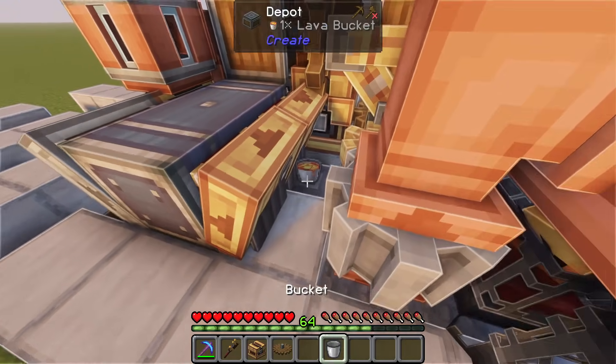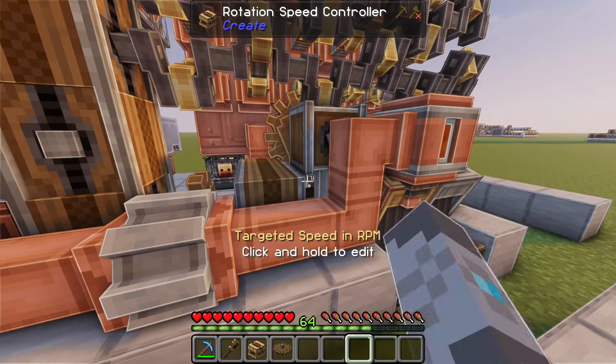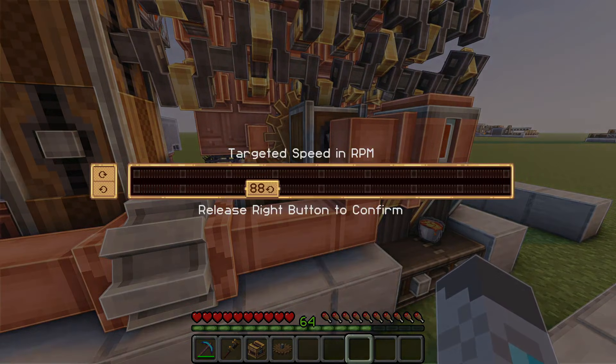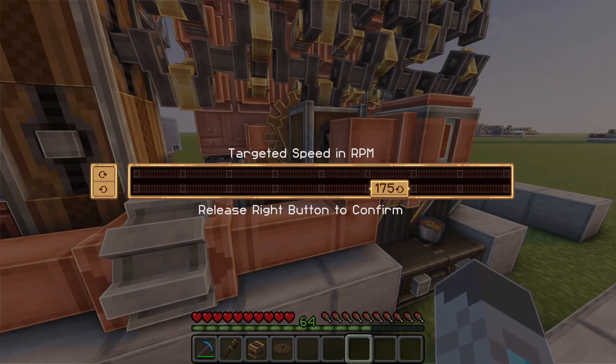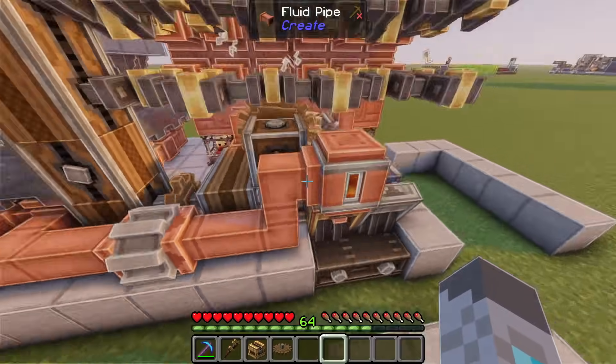Now we'll place a lava bucket here and throw an empty bucket into this funnel. You'll want to set this rotation speed controller to 180 RPM, and once you have gotten the system started, everything should start working correctly.